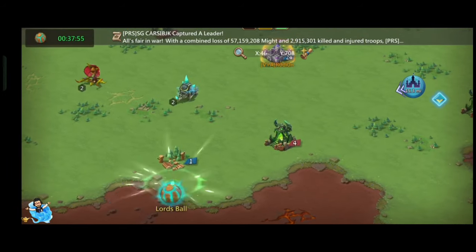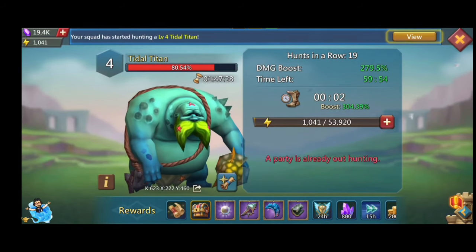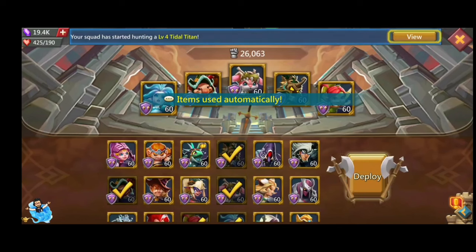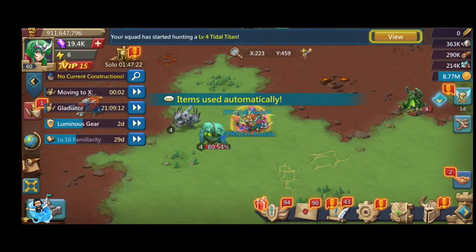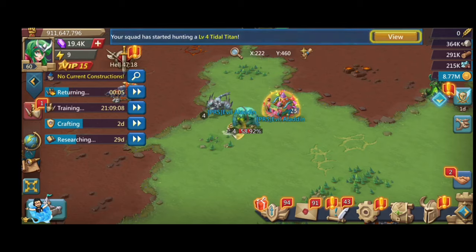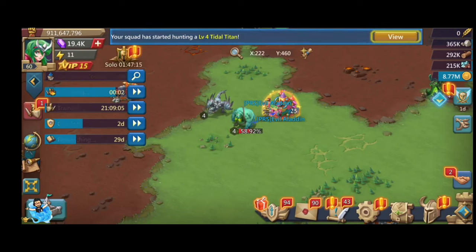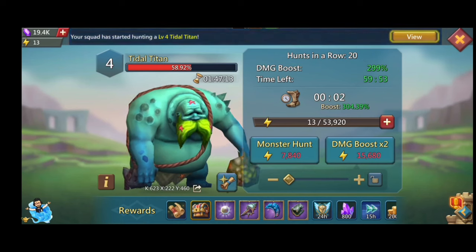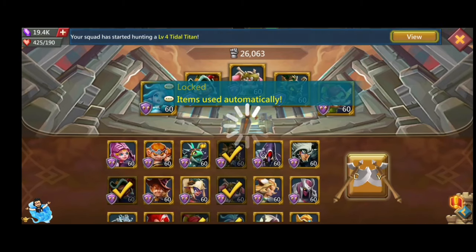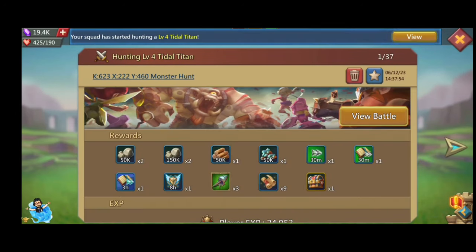We can target Level 4, 5, and 6 monsters. My Tidal Titan leg is not completed and I need that pearl to complete it, so I hunted the Level 4 Tidal Titan. If you are hunting for Exchange Extravaganza, I suggest hunting higher level monsters, because at the same time we can get relocators, speed-ups, resources, and many things that can be used again in Exchange Extravaganza.